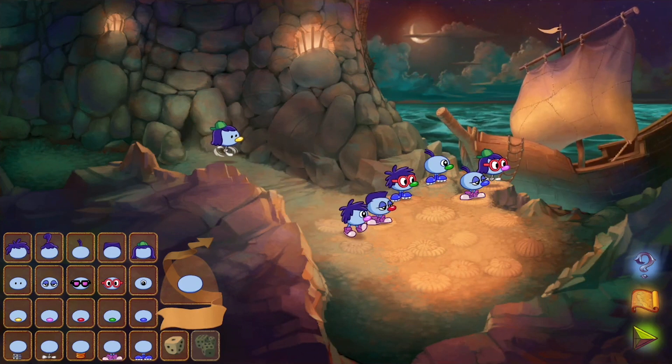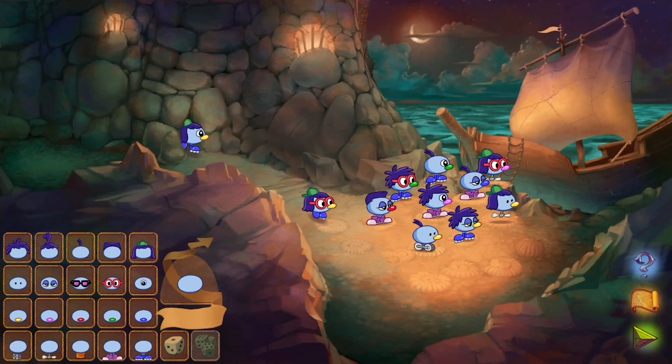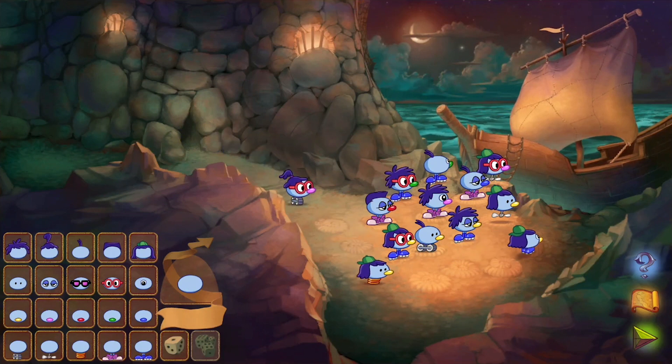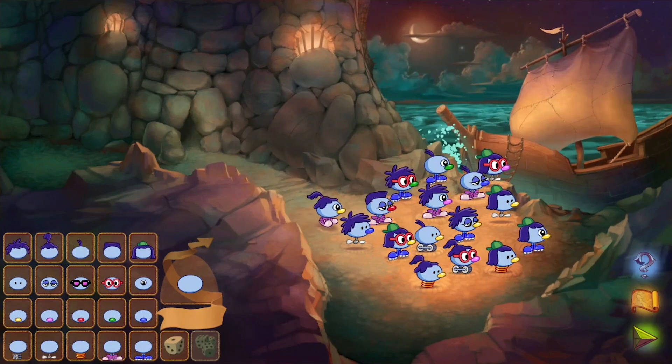The Zoombinis, driven out of Zoombini Isle by the nasty Bloats, must travel across a strange new continent to find a new home. At the beginning of the game, we create a team of 16 Zoombinis, each with a different combination of hairs, eyes, nose, and feet.